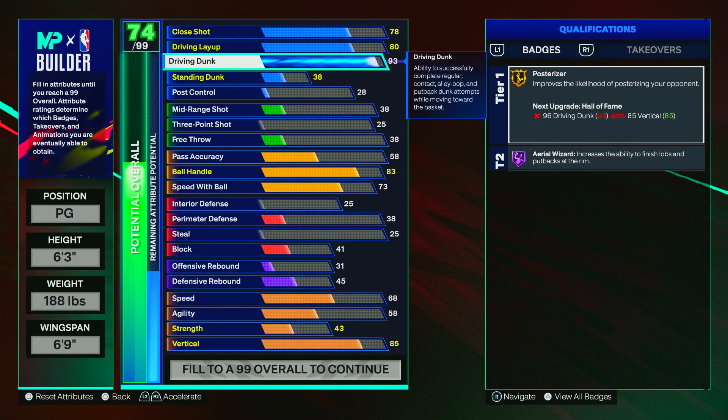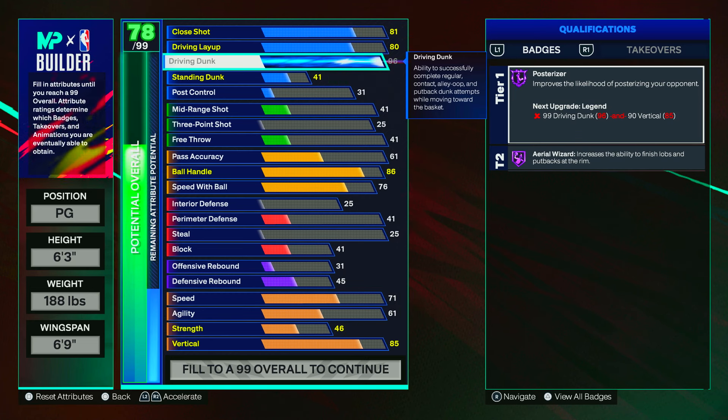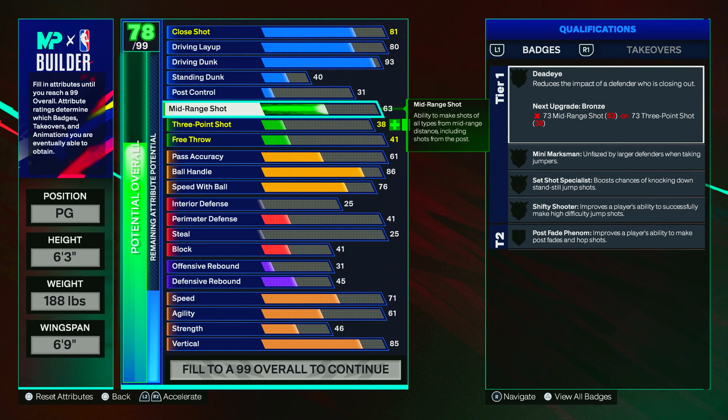Or you can go 96 driving dunks to get Hall of Fame posterizer, aerial wizard, and you'll be able to get every contact dunk you really want in the game, including the elite contact dunks off two, plus other dunk packages you unlock as well. If you're going for the long run, go 93, get all the dunk packages you want minus the elite contact dunks, and cap break those to get to 96.